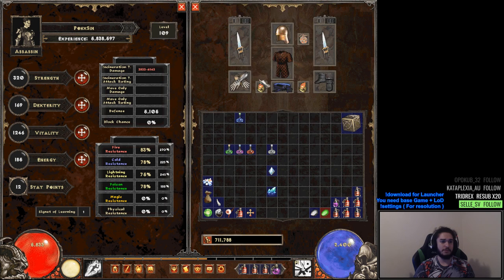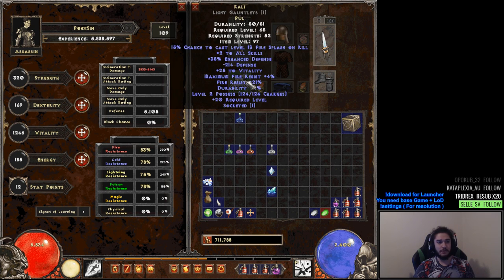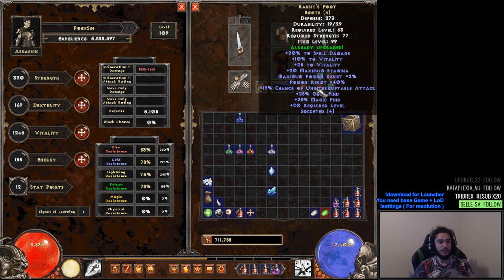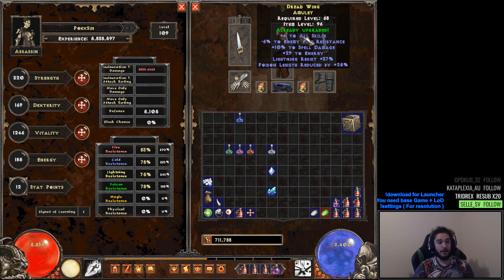For gear I'm using Griswold's Heart — I use it in every single act. Colleague Gloves at around level 40-something give plus two all skills. You're mostly looking for spell damage and plus two all skills. Then you want a mix of faster cast rate — it might be attack speed for the traps, I haven't min-maxed the breakpoints yet. I'm using Rabbit's Foot for boots.